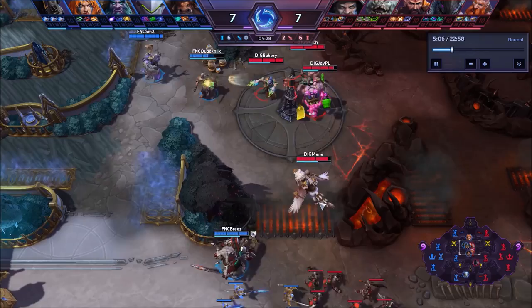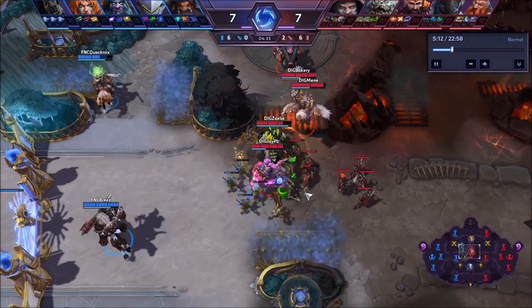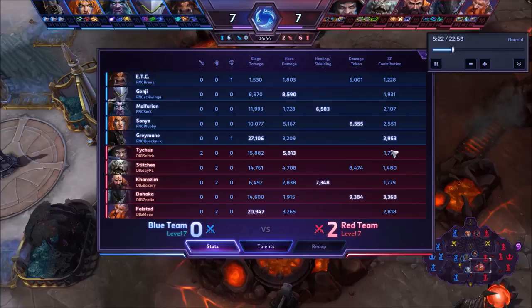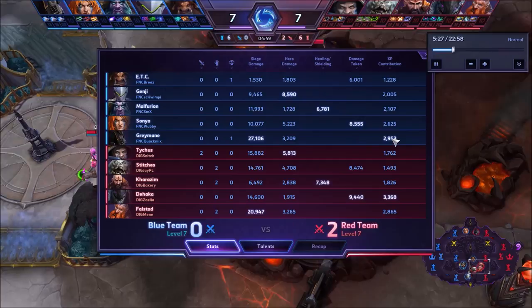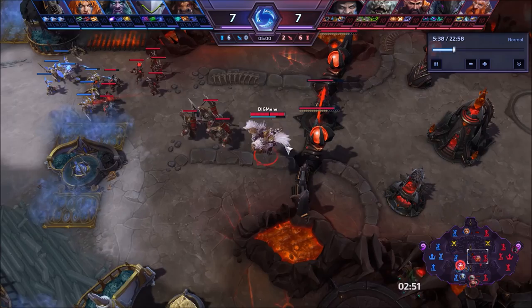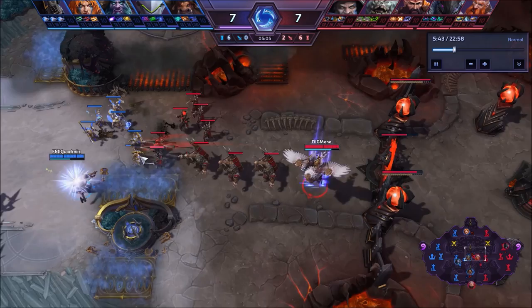That's what you need to do as Falstad: be ready for your team whenever, but at the same time keep that experience lead at all times. If we bring up the stats, Dehaka has 3,000, Falstad has 2,800, and the rest of the team isn't even breaking 2,000. Greymane is being forced into positions away from his team — he's at 3,000 but the rest of their team has to spread it out evenly. They don't have people that can be in other lanes. Everyone's missing, so he's playing really safe, only getting close enough for the experience.